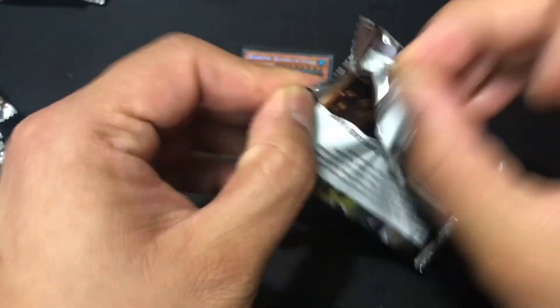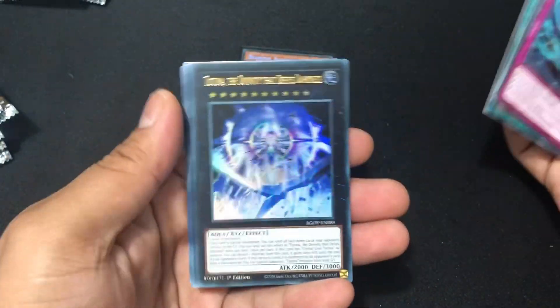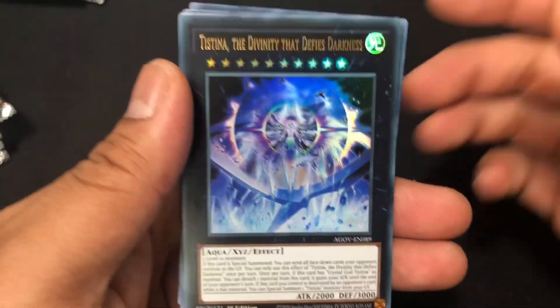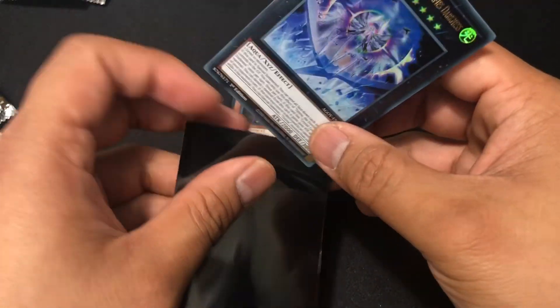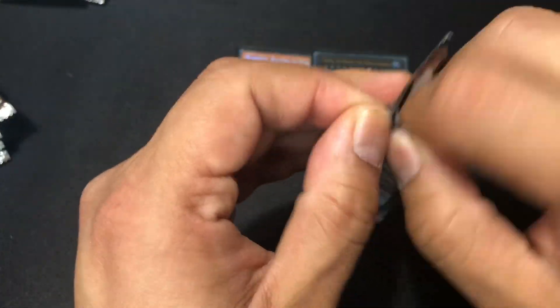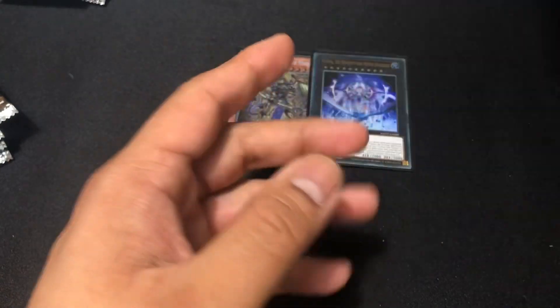It'd be nice to have. Like, how rare are core sentry secret rares — aren't they easier to pull than starlights? Ultra rare here — Testima the Divinity That Defies Darkness, an Xyz monster. Not sure if that's worth anything, but ultras and secrets always get sleeved. Long name though — honestly there's too much reading in Yugioh.